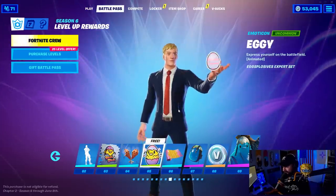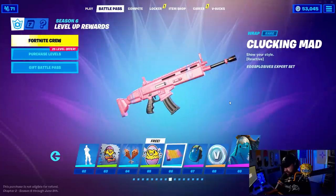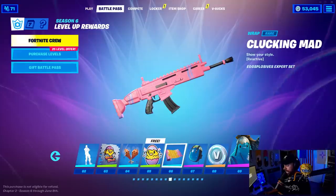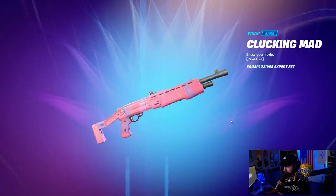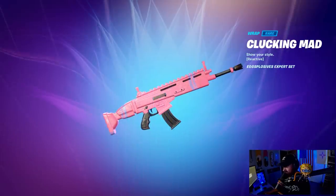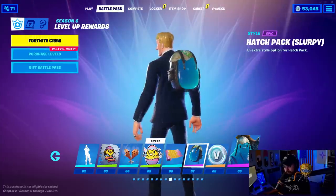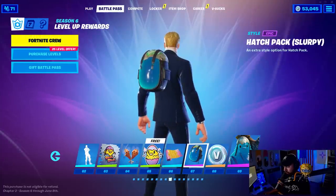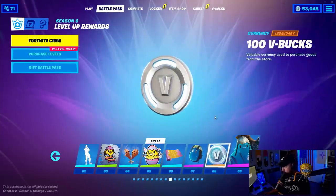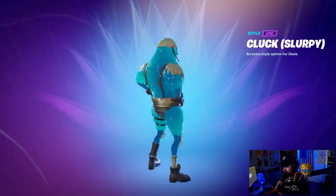An emoticon called Edgy Eggy. A reactive wrap called Be Clucking Mad — it looks like a toothache, like a cavity. The Hatchback Slurpee style — there's a Slurpee style for the Cluck skin. One hundred V-Bucks again. The Slurp style — was not expecting that, very different.